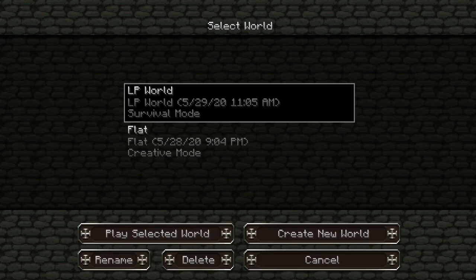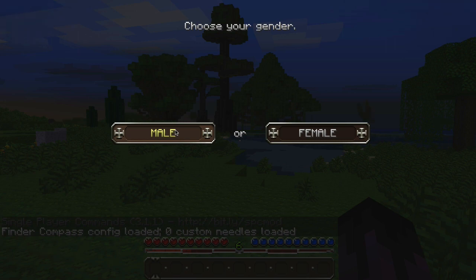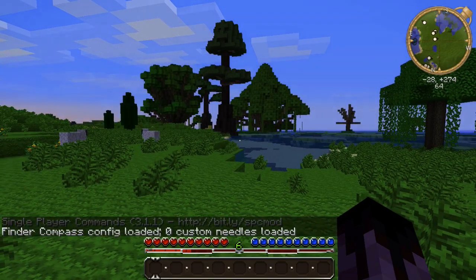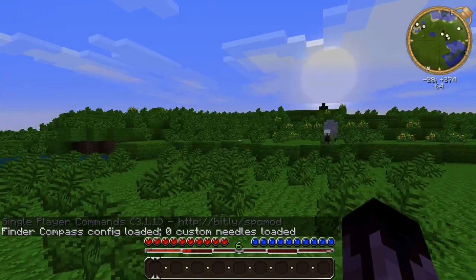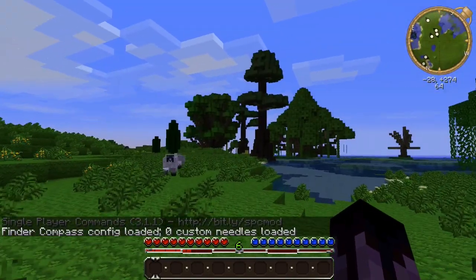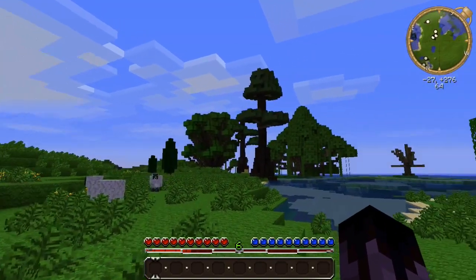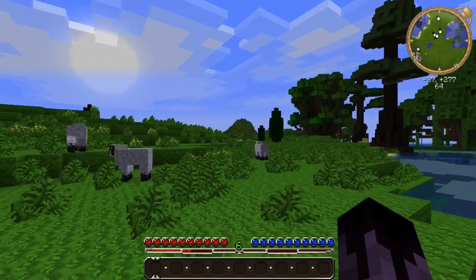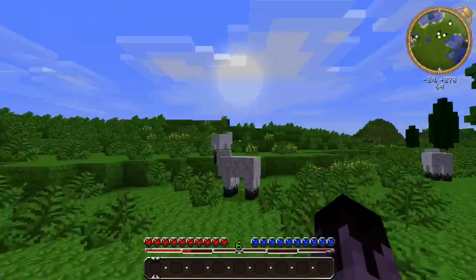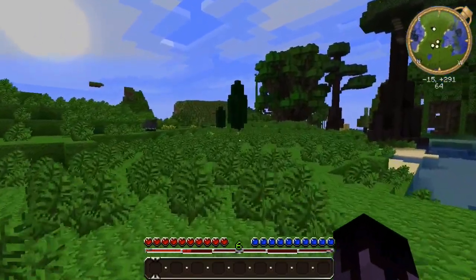Minecraft 1.1 is a very light version - it doesn't use much RAM. There's even Minecraft Comes Alive in this version, so I need to select if I'm male or female. We spawn here in a plains next to a swamp - swamps are very important. You can see these huge trees from the Big Trees mod, they are so awesome.